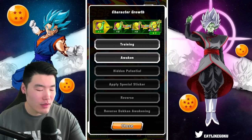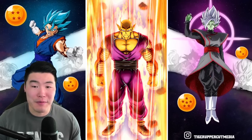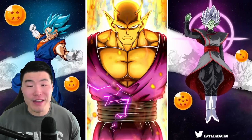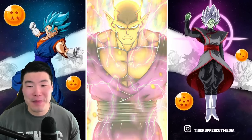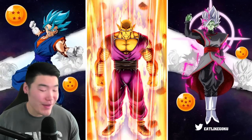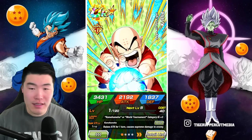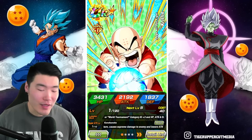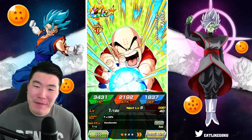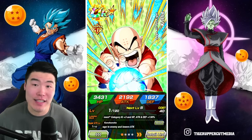We got Orange Piccolo, which is huge — he's still one of the most useful units in the game because of his transformation, which is so clutch in harder events. He's just a crazy unit still, so having a dupe makes a world of difference. I'm gonna call it here for today — I'm gonna be responsible for once, and I'll also be late for my physio appointment if I stay any longer.